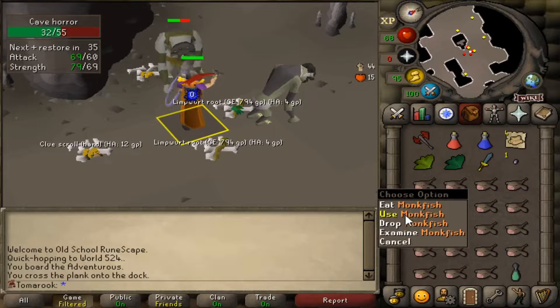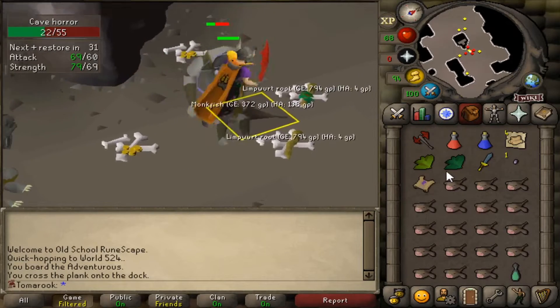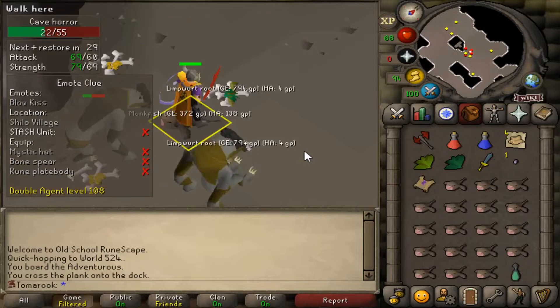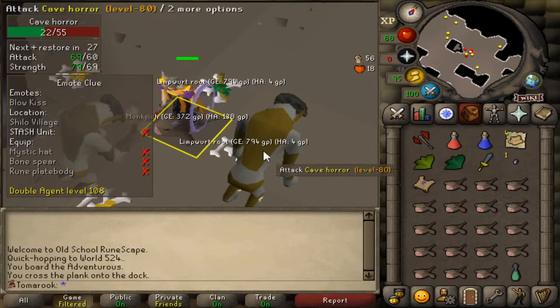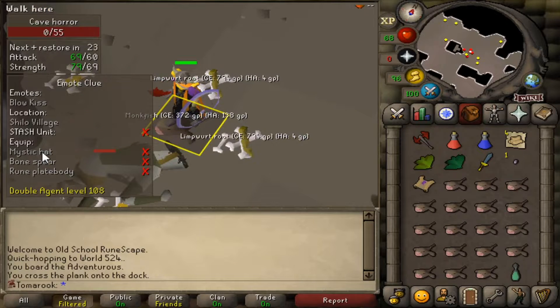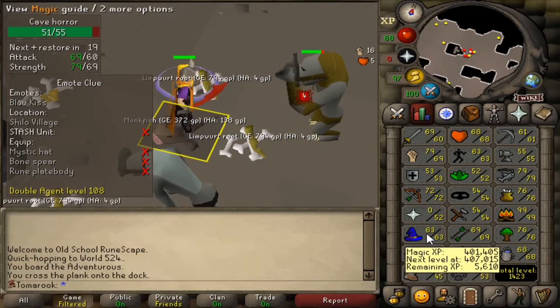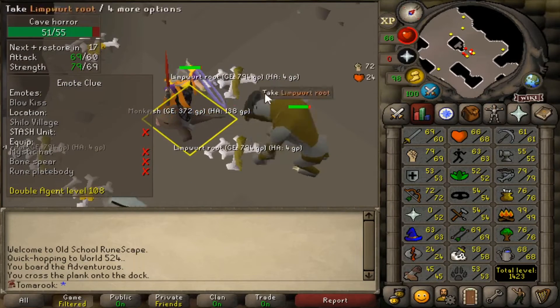A clue scroll — I'm just going to drop that for now. Let me see if I can do this one at least. Mystic hat, bone spear, and a rune plate body — yeah, I can actually do this one. I don't have the mystic hat, but I can boost my magic with a wizard mind bomb and buy one from the Wizard's Guild.